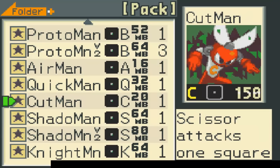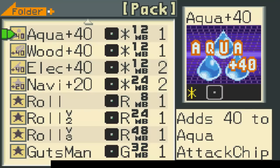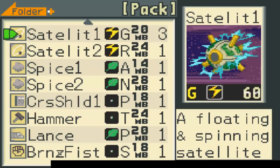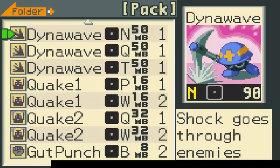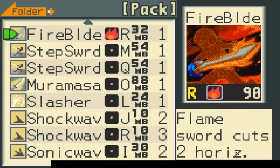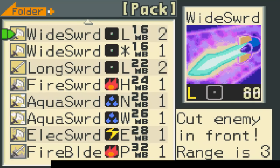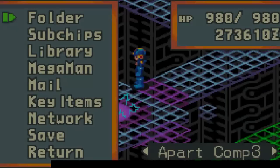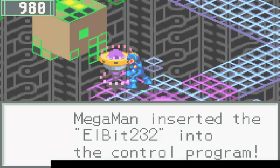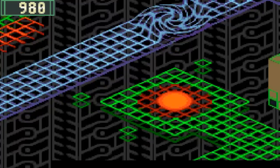Cut Man doesn't count as a sword chip I don't think. The Aqua Sword and stuff like that — no, that one has a Hundred Step Sword. Fireblade — those only do a hundred. Whatever, I'll just do my folder as is and put this in. After we're done with this comp we'll be able to go to many more floors — more of a selection for floors than we had before.